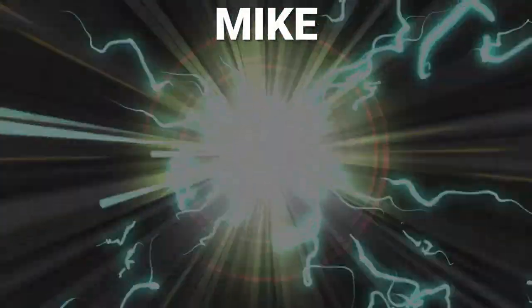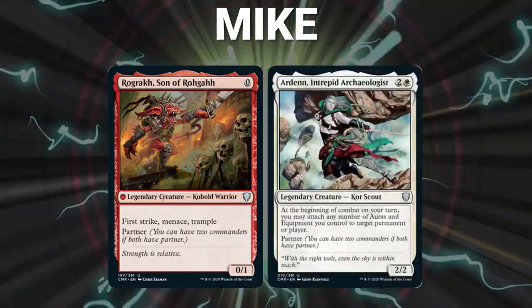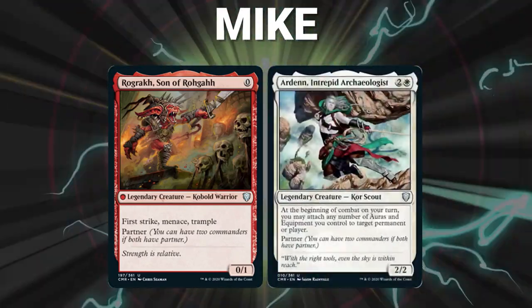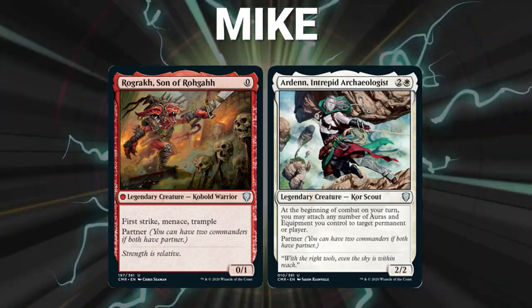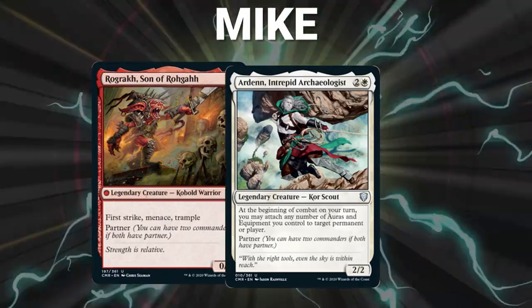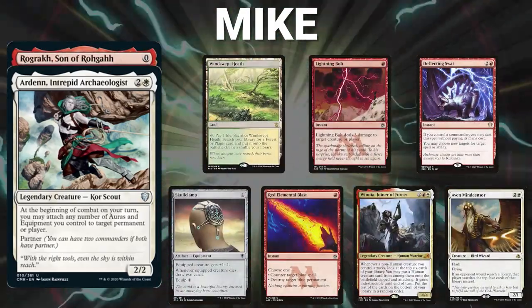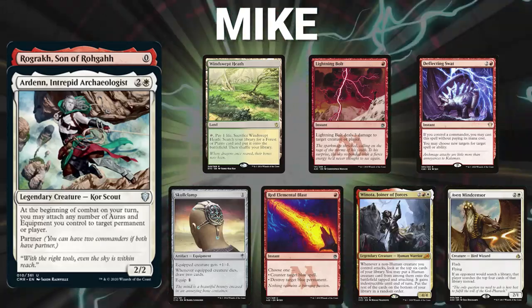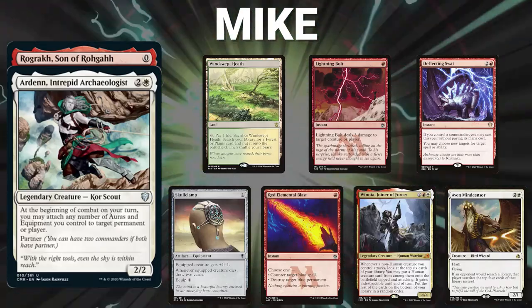Next, we have Mike, piloting the Boros partner pair of Rograk, Son of Rogoth, and Arden, Intrepid Archeologist. This is an Equipment and Stax deck. This deck's win condition is suiting up Rograk with all kinds of equipment and turning him sideways for massive amounts of damage. Mike's opener contains a Windswept Heath, Lightning Bolt, Deflecting Swat, Skullclamp, Red Elemental Blast, Winota Joiner of Forces, and an Aven Mindcensor.